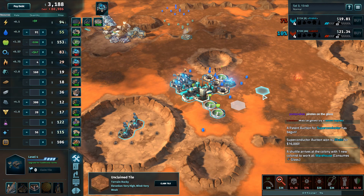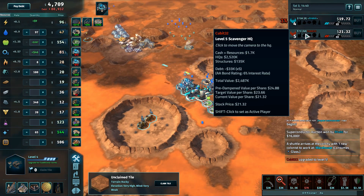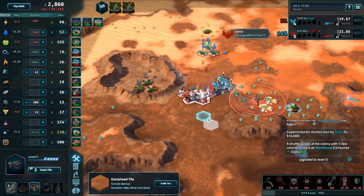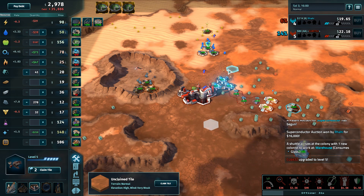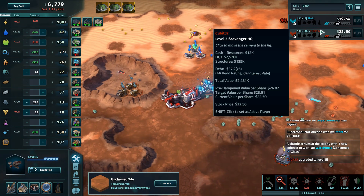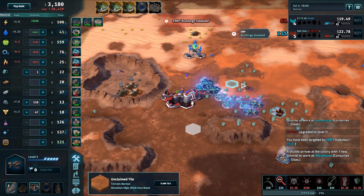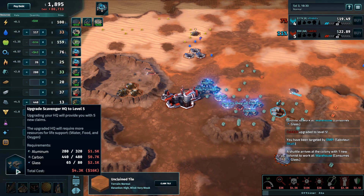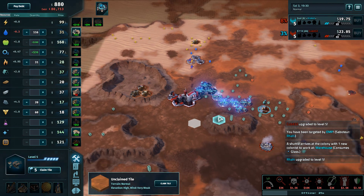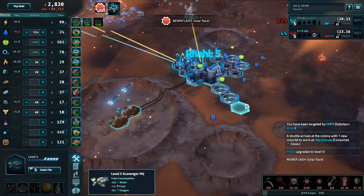This does give Rahi potentially the means to deal with the debt difference. Although right now, B debt versus AA debt is not that big of an issue. Qubit pushes HQ5 first and gets rid of that pirate by creating some more greenhouse farms. Those greenhouse farms make a good EMP target as Rahi shows.